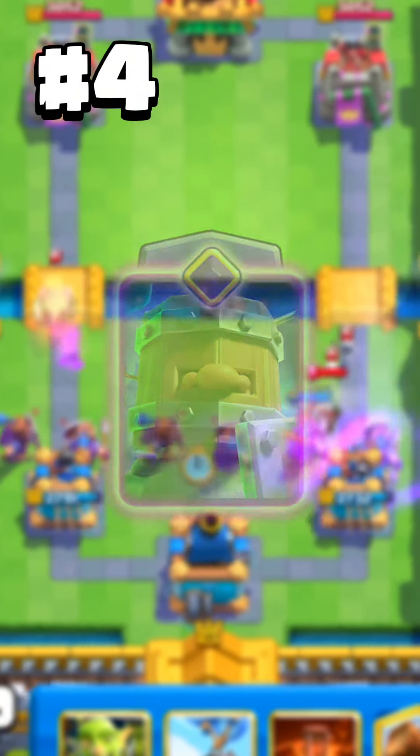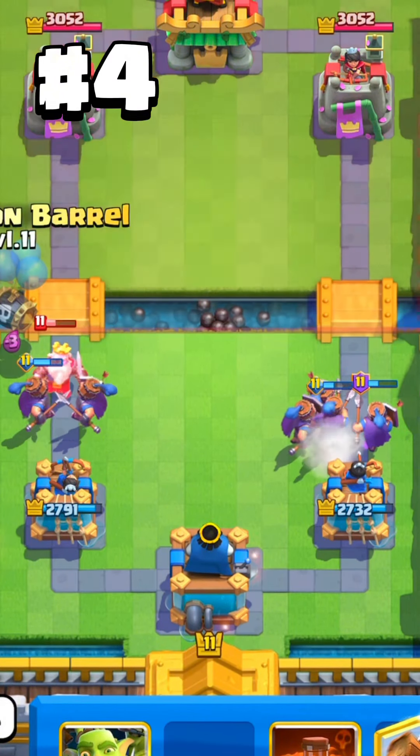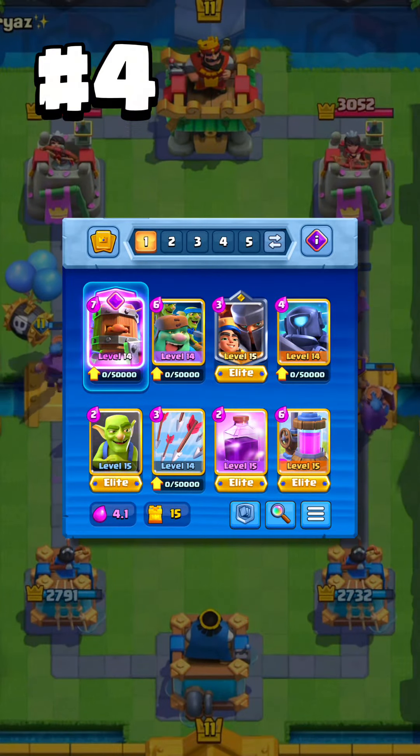Next is the royale recruits evolution — the biggest no-skill card that finally got countered. It is a big cause of many bowlers and little princes appearing in the meta. This card is way too strong and deserves a nerf. This is the most popular deck.